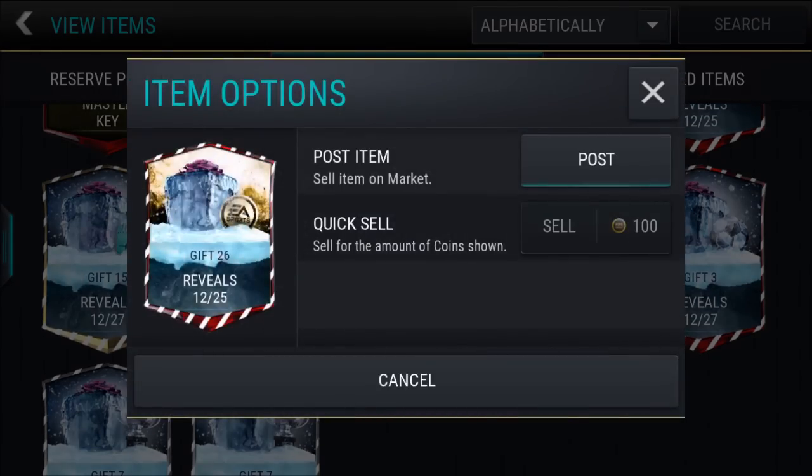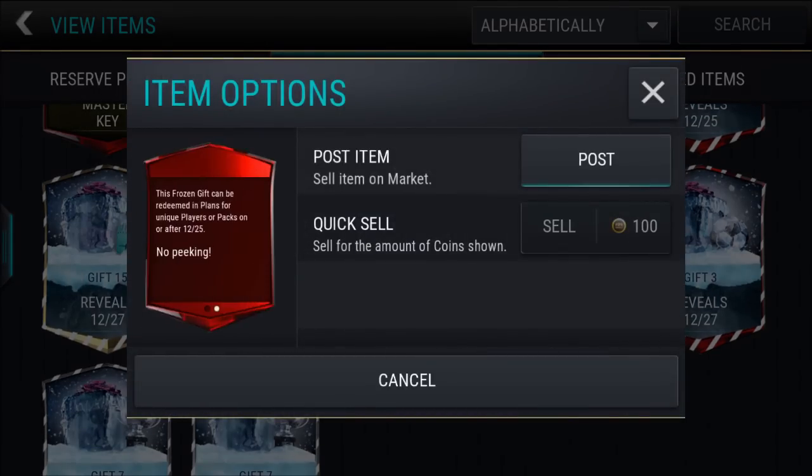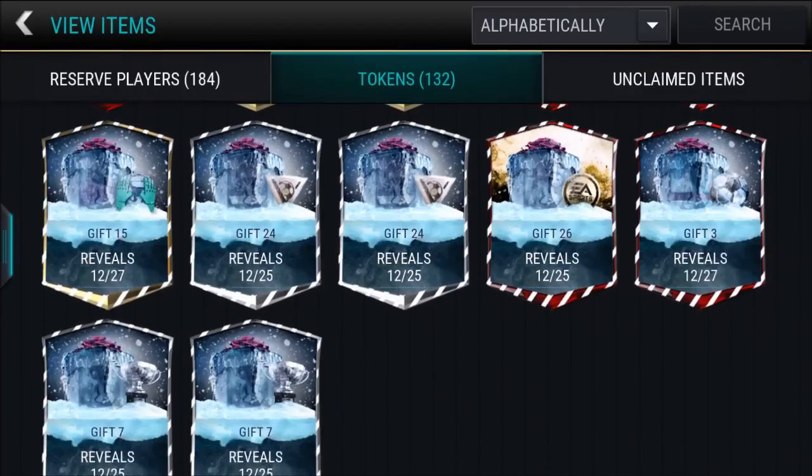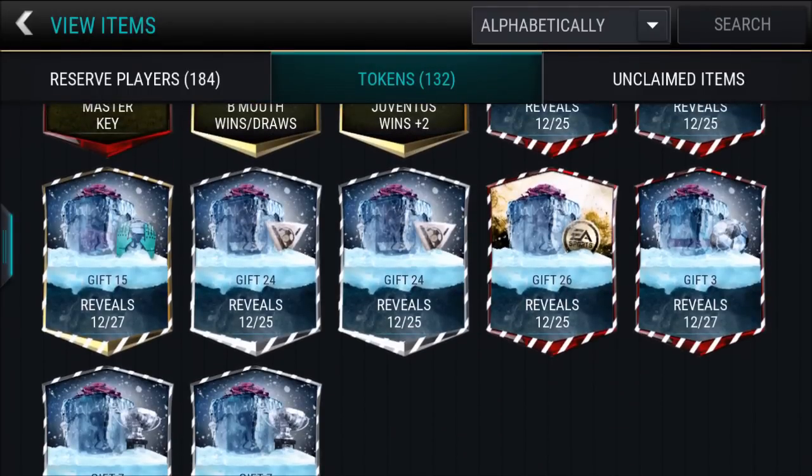Now this is the big one — gift number 26. This thing is extremely rare; it cost me a couple hundred thousand coins. It has a golden background, and it's the only gift with one. This leads me to believe it could contain a Golden Boy inside, or maybe a really special card like a Royce, given the yellow color. Yeah, that's my take on the most important gifts.